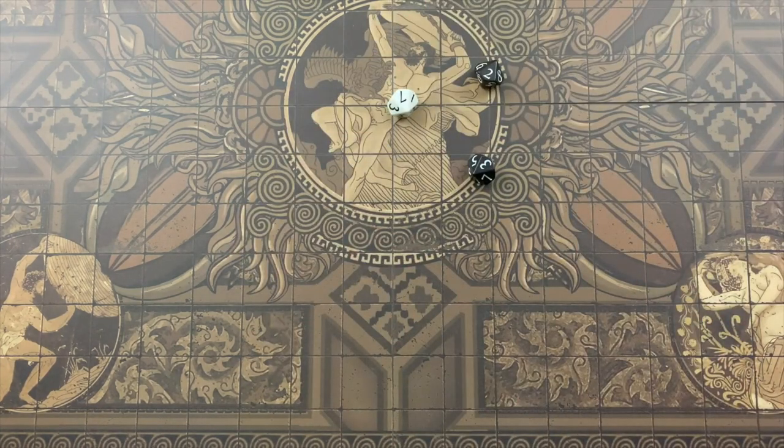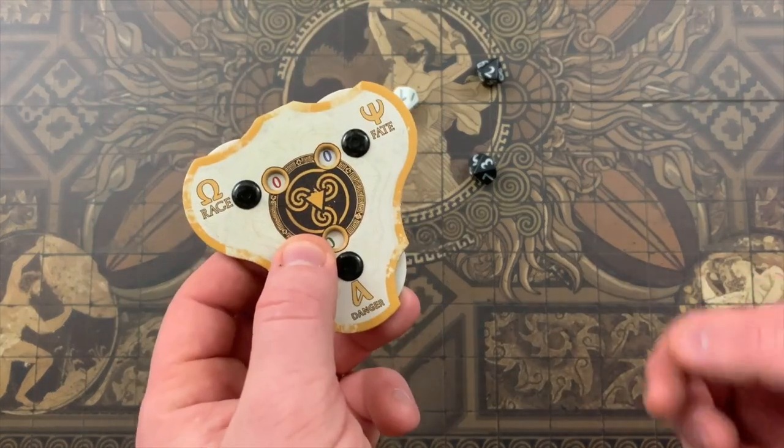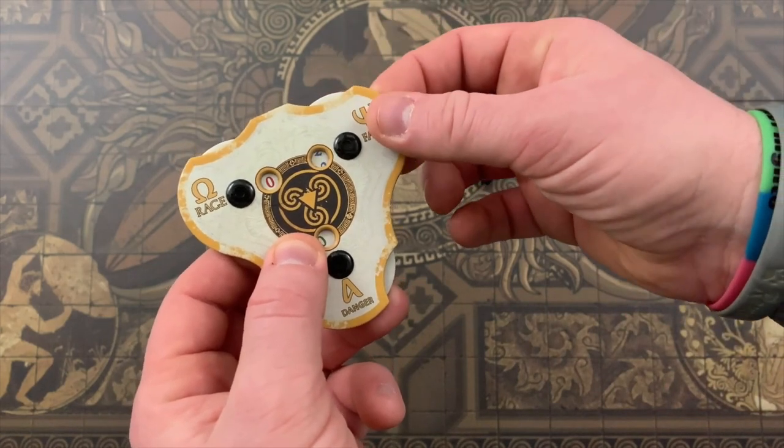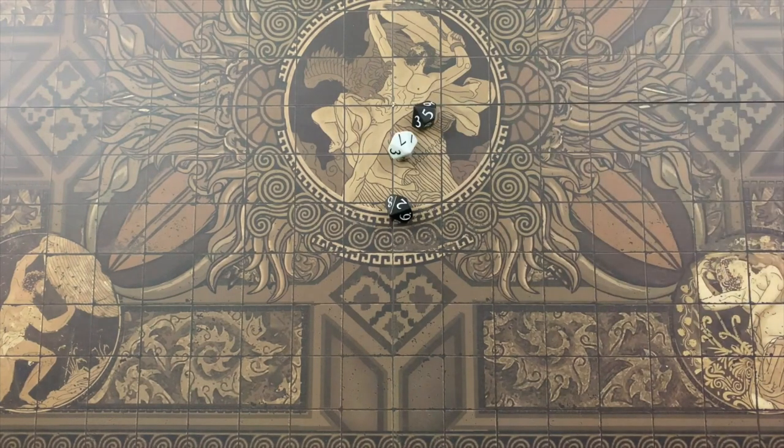If multiple players are performing rolls at the same time — such as during tests — they must all declare whether they want to re-roll any dice before any of them perform a re-roll. The most common way to gain a re-roll is by gaining fate. You must gain one fate for each die you want to re-roll.